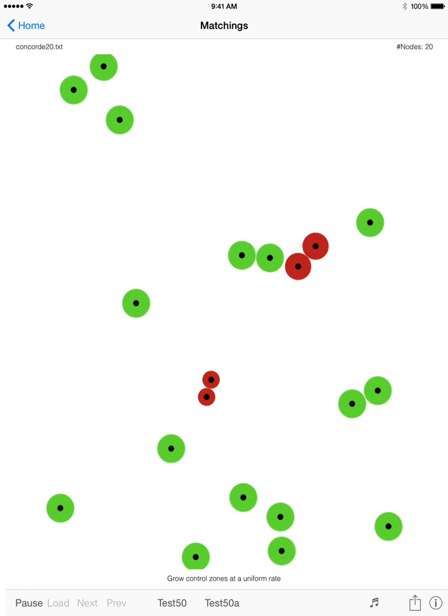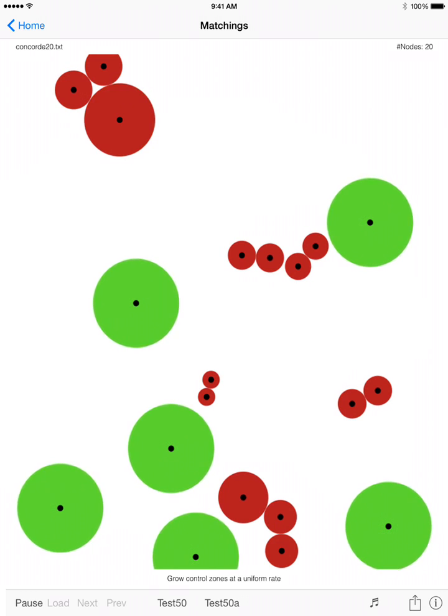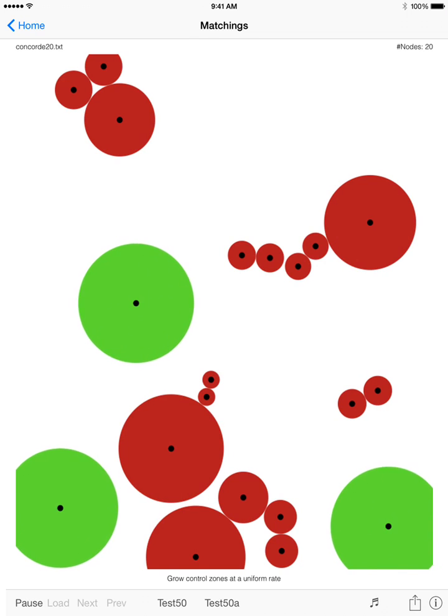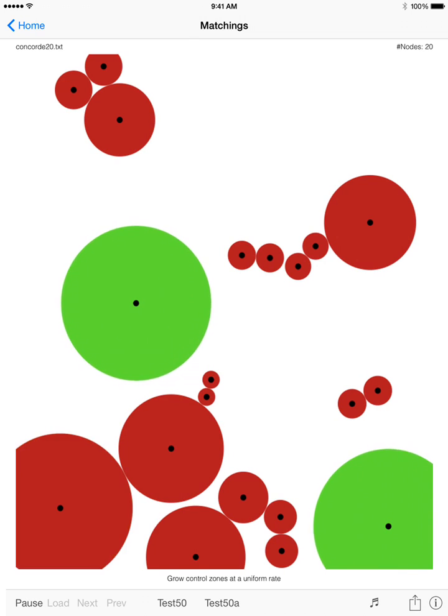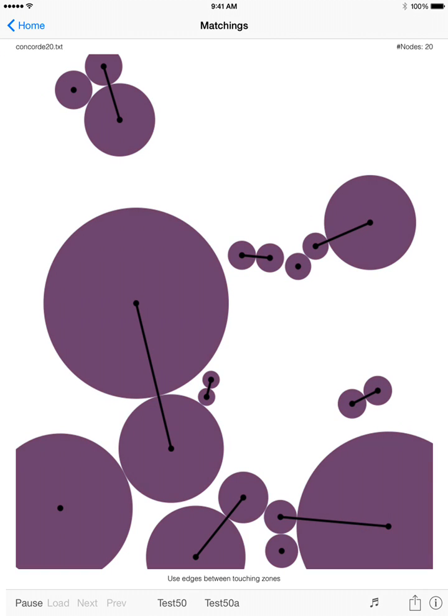Throwing control zones at a uniform rate. Now create matching edges between zones that touch one another. Build an alternating tree from node 5. Make a dual change of value 16.5.